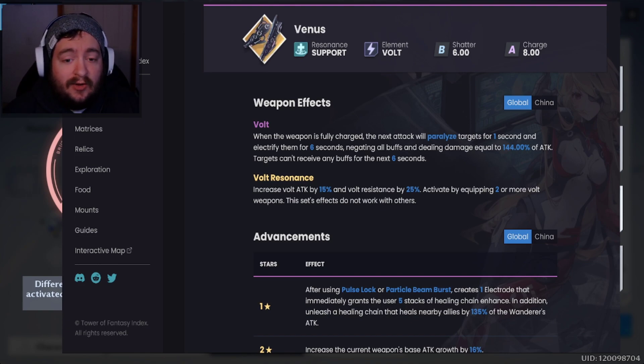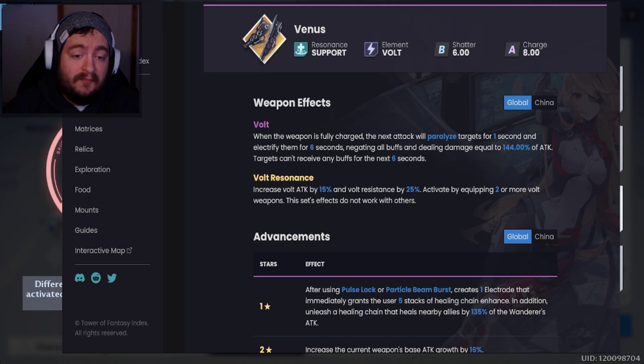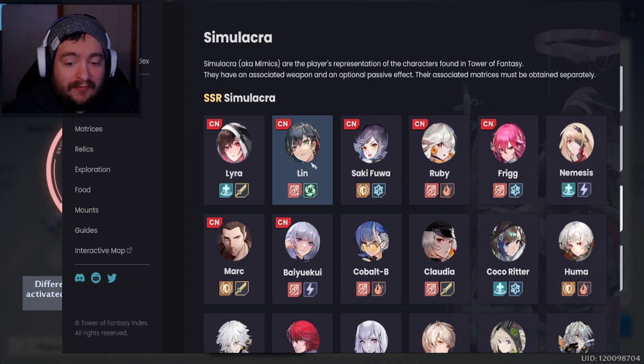So if you do have a specific elemental build you want to pursue, this could be very powerful and lend itself to the type of formation you want. There are lots of things to consider when building. When looking at your weapon sets, the first thing you want to look at is what weapon resonance you want. If you want to build around someone special like Nemesis, that's going to change things, because you want to get Volt Resonance. You can get creative — there really is no single best build. Most people are not going to be playing at the level of Giga Whales who have everything unlocked anyway.